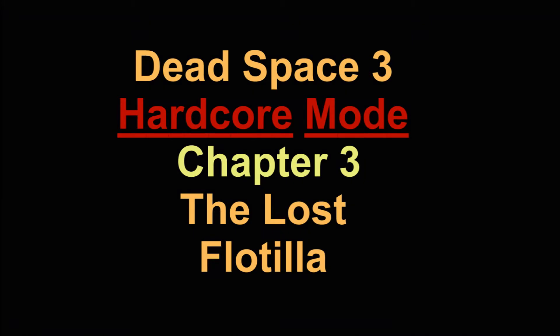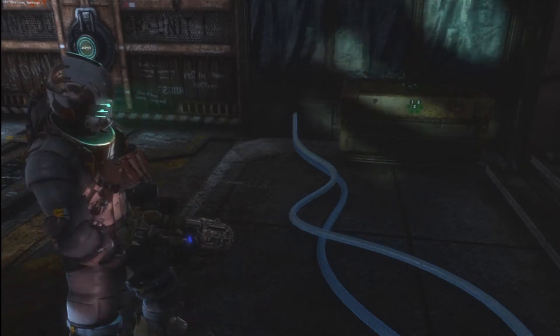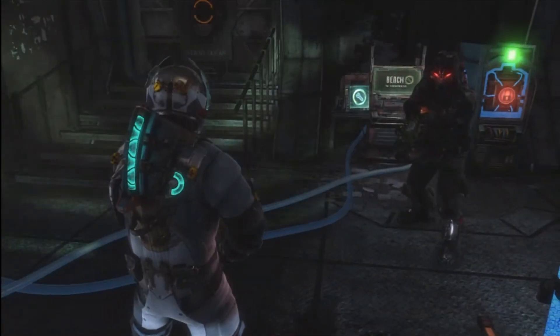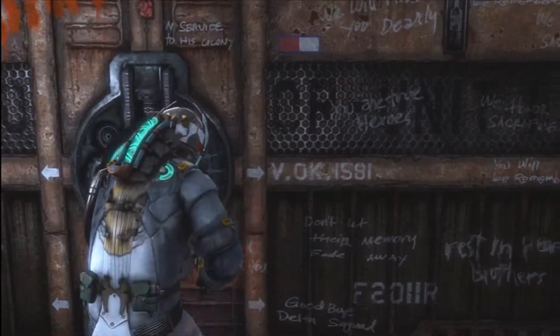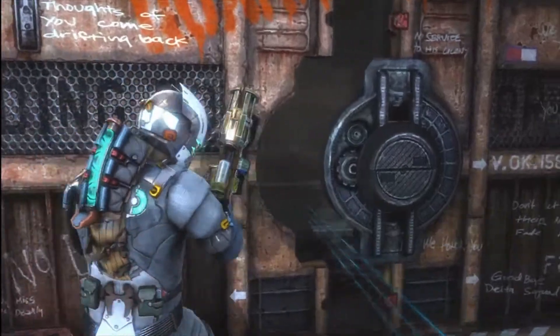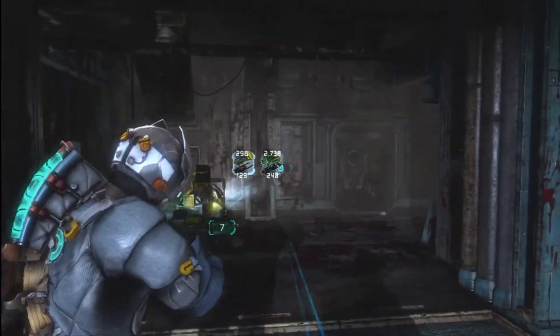So in the previous video, it was the very beginning part of the walkthrough, the mission, and then a very lengthy part about the resources, weapons, and all that. Now me and Demented Priest are really geared up and we're ready to get into this level. Chapter 3 is not a very long level either.